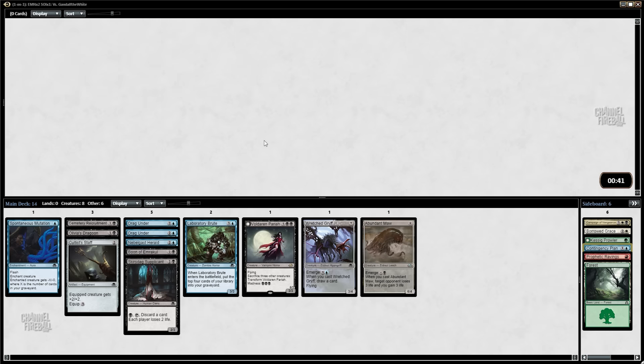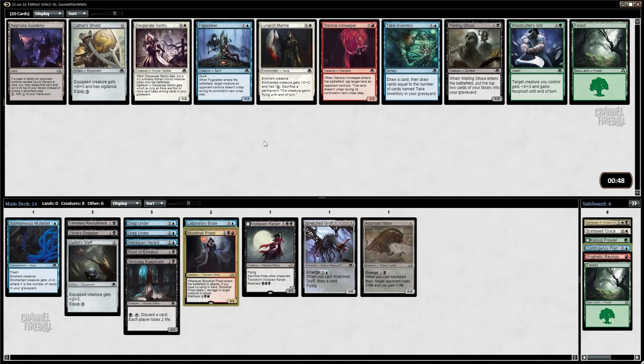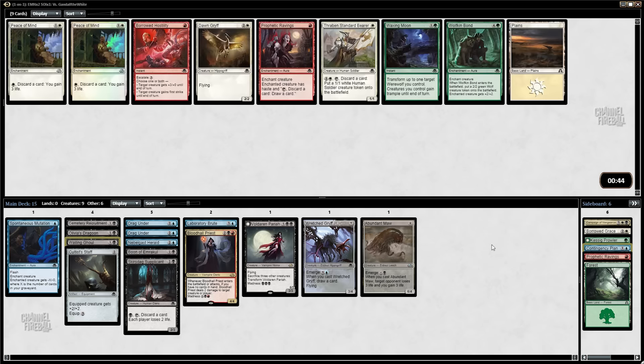No good black cards — there's a Blood Hall Priest and a Choking Restraint. I'm going to take the Blood Hall Priest just on the off chance we end up splashing it; there's just nothing else in the pack anyway. Walking Wailing Ghoul — is it better than Fog Walker? Are we actually trying to get stuff in the graveyard for Spontaneous Mutation and Cemetery Recruitment? This does affect the board. Yeah, we'll go for the Wailing Ghoul.